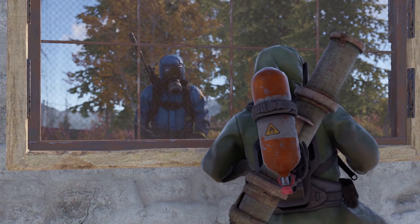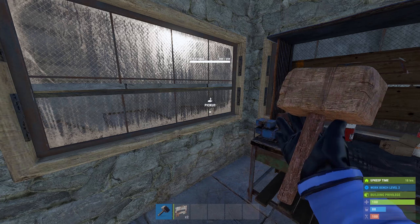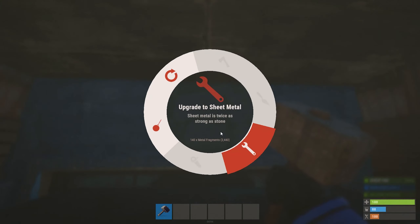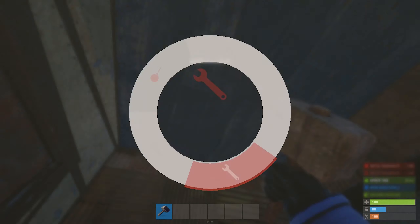Using window bars or embrasures as doors makes it easier to defend an online raid since you can replace them instantly after they break. The only thing to keep in mind is to upgrade the window frames to higher quality materials, since stone may break from splash damage before the glass itself.